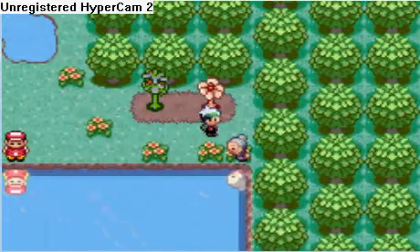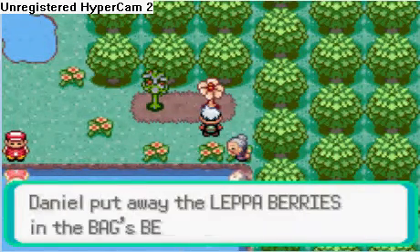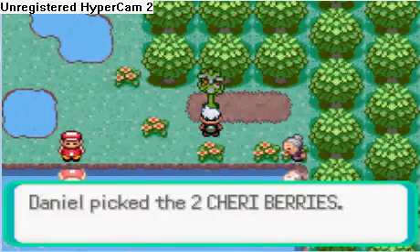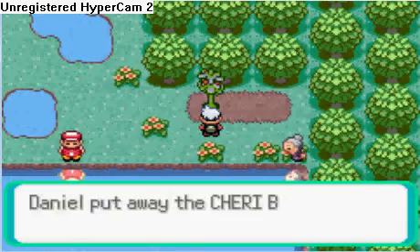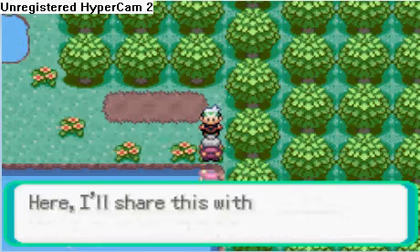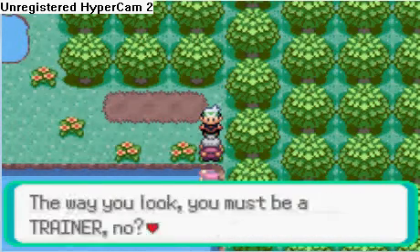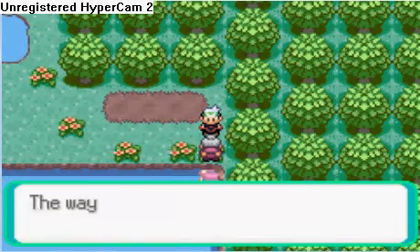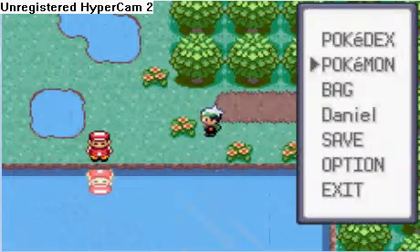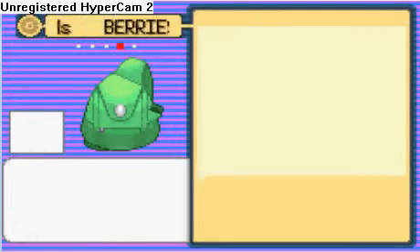Let's pick up these berries — Lep berries. I told you before, they are like ether, so you might want to save those up for the Pokemon League. I told you about cherry berries already. This woman will give you a random berry. Chester again — I got Chester twice when I played through this. Chester berries heal sleep, so that can be helpful too.